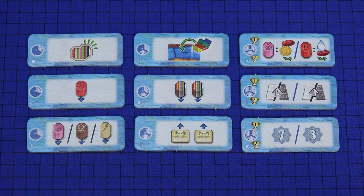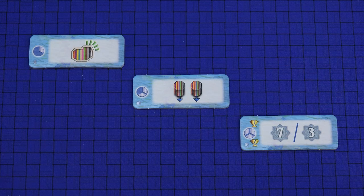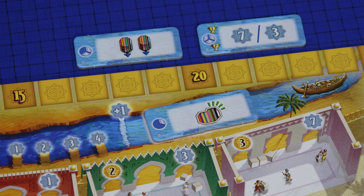Take the river tiles and sort them by their season icons. Each tile is double-sided, so there are six different options for each season. Randomly select one tile for each season. For your first game it's recommended that you use tiles numbered 1, 3, and 5. Place the river tile for the first season on the end of the river, and the other two just above the game board.